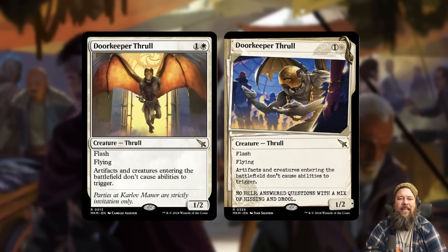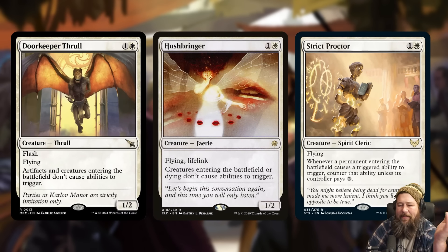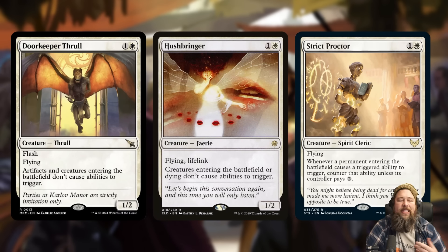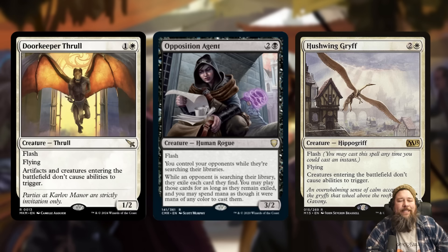We also got a new Doorkeeper Thrall — two mana 1/2 with flash and flying. Artifacts and creatures entering the battlefield don't cause abilities to trigger. We've seen similar effects like Hushbringer and Strict Proctor — these two-drops that shut down triggered abilities for things entering the battlefield. I think Doorkeeper Thrall might be the best of them for one big reason: it has flash. Opposition Agent without flash isn't that good because opponents know the effect is out there, so they just don't tutor until it dies.